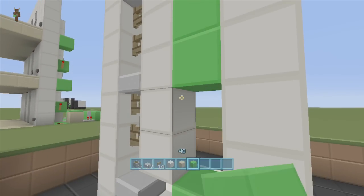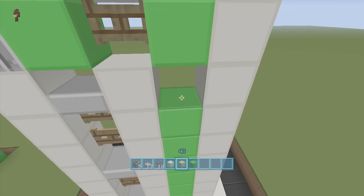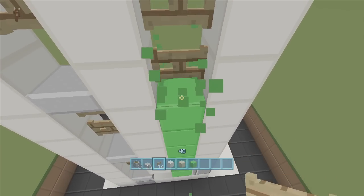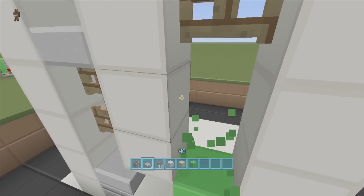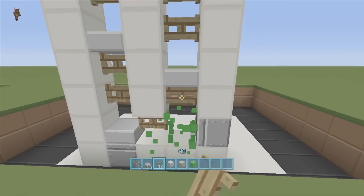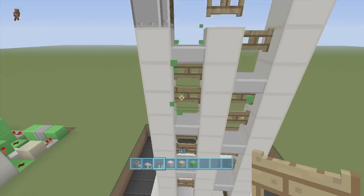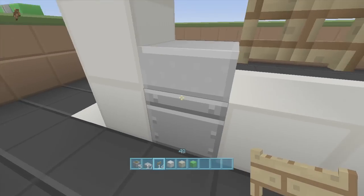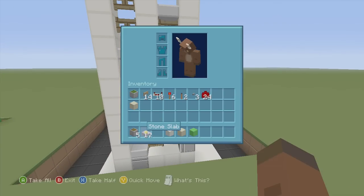You can't place fence gates without a block underneath, so temporarily place blocks to help. Put a fence gate here, then delete the temp block, then slab, fence gate, fence gate, slab, fence gate, fence gate, slab, fence gate, fence gate. Now delete the temp blocks in front of the pistons — I did this just to make sure you don't place anything in front of those pistons. Only one piston should have something in front of it, and that's this one.